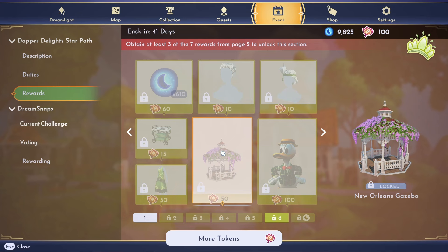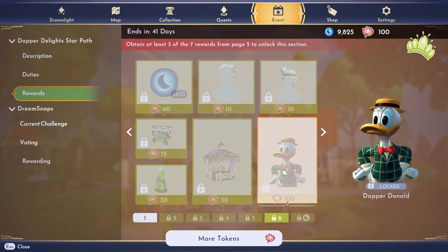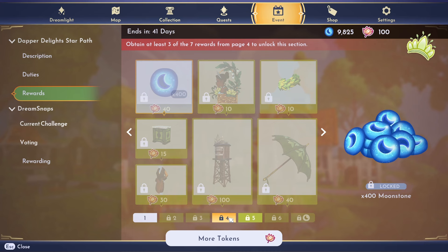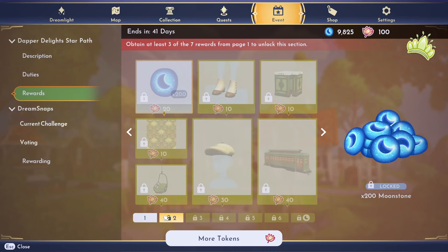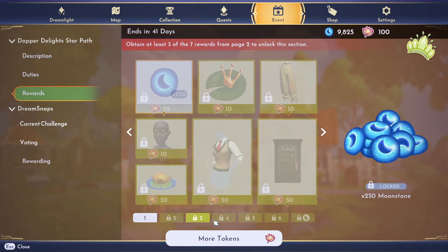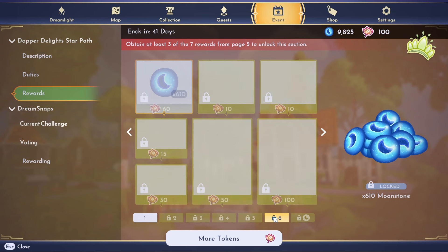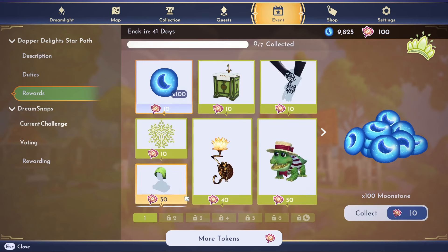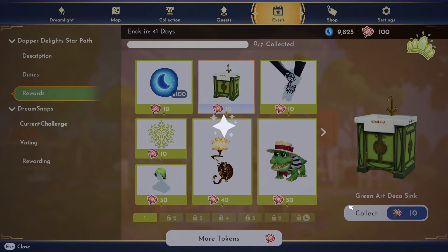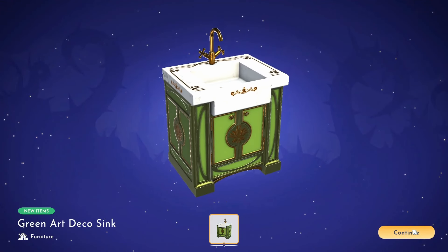We have the Marcel waves hairstyle, a feathered flapper hairstyle, the green vintage trolley, the green flapper dress which looks beautiful, and the New Orleans gazebo — I am going to be rushing through this star path to get that because I'm putting it everywhere! Then we have Dapper Donald. I'll admit I was wrong — I genuinely thought we'd still get a dream style for Tiana, and I'm really surprised we don't.